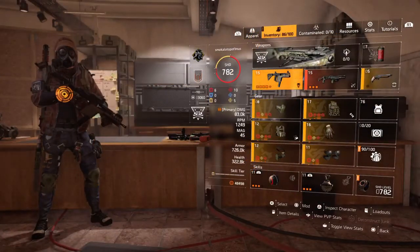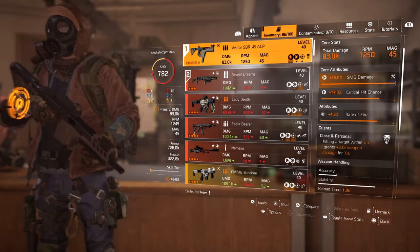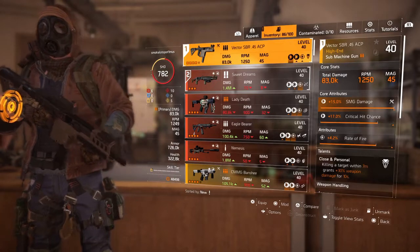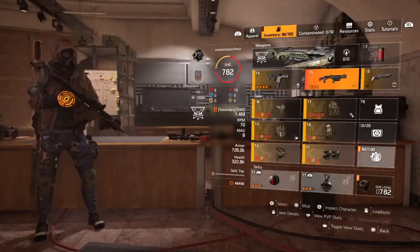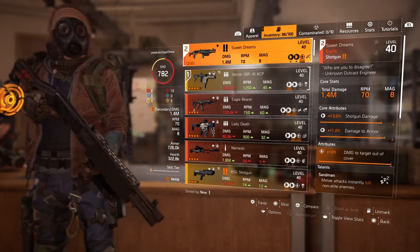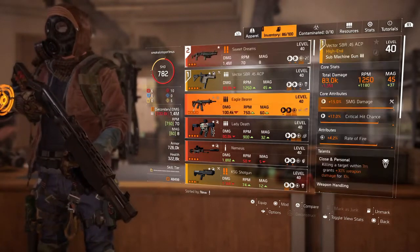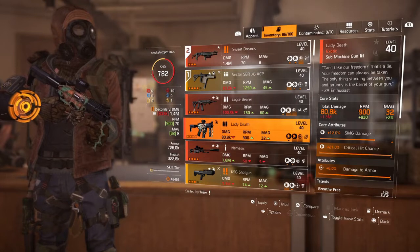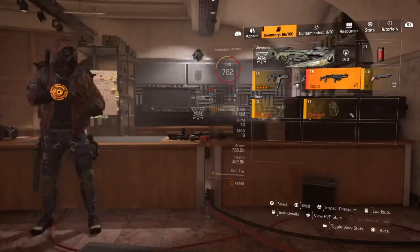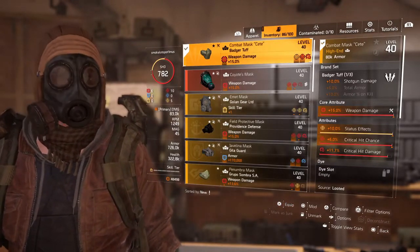For the actual build, we're running a Vector with Close and Personal and additional rate of fire. This benefits the build because we are losing some weapon damage potential, so we stack that to increase maximum output. With the Vector's high fire rate this maximizes our damage per second. We pair this with Sweet Dreams, which has a similar massive damage output capability — we want to hit as much damage as we can and then run away. You could use Lady Death paired with the KSG shotgun with Close and Personal to get weapon stacks and improve the run-and-gun ability, but I do like the status on this build.